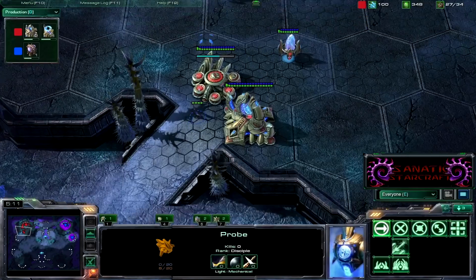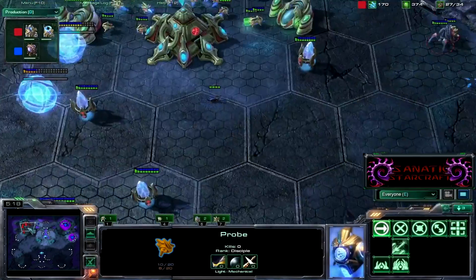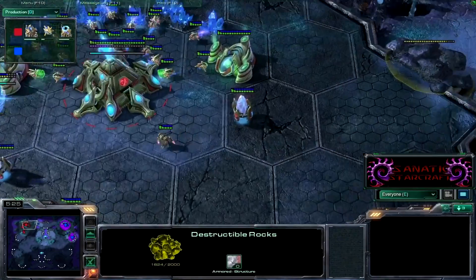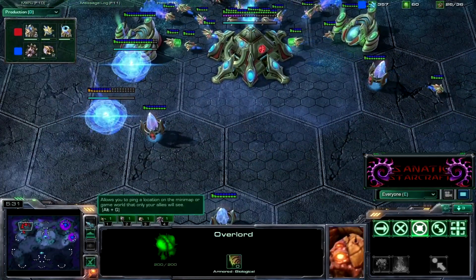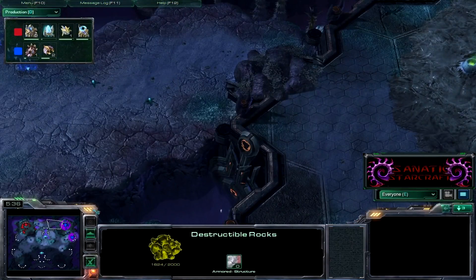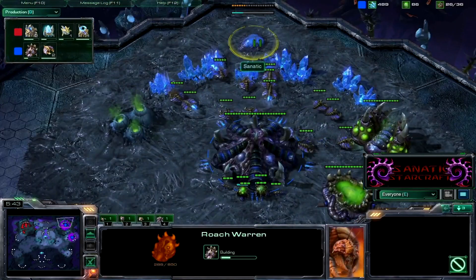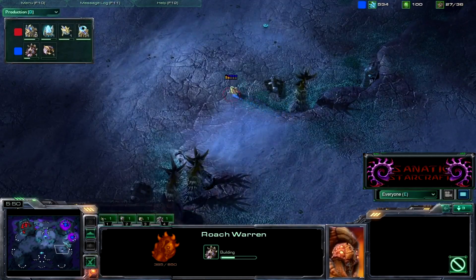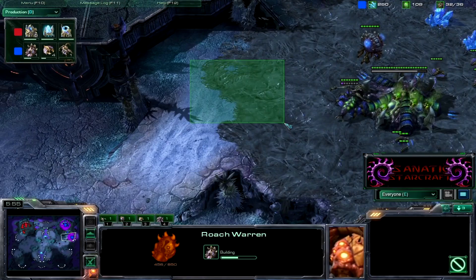I am scouting and he actually did not put a zealot to block the ramp — that was a little bit of a mishap. I spot two other gateways building, as well as him breaking down the rocks with my overlord. Already I'm suspecting a four gate push through this rock into my main. I drop down a roach warren — I find roach warrens deal with four gates much better than spines.